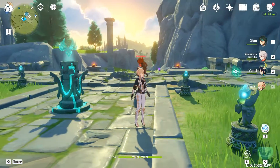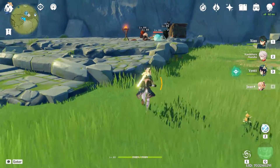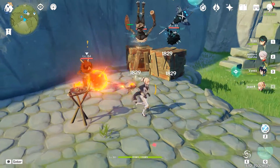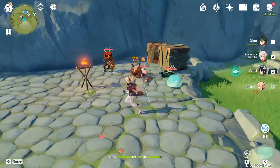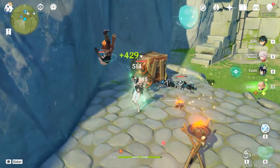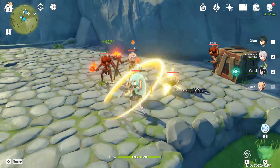Let's see how the skills work now. Normal attacks are nothing crazy. Her charged attacks actually have a cool hidden function — basically, whenever you do a charged attack, the enemies will be lifted into the air for a bit. You can also see that I healed a bit whenever I attacked them; it has about a 50% chance to proc from the Wind Companion passive, so nothing crazy — not really worth relying on this.